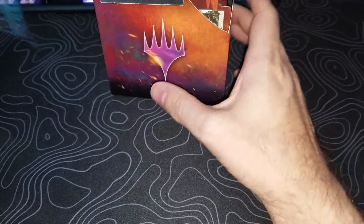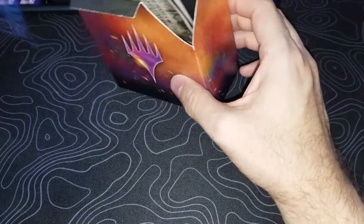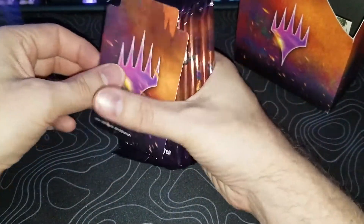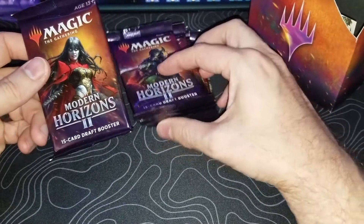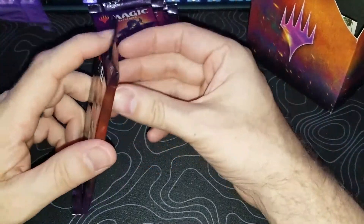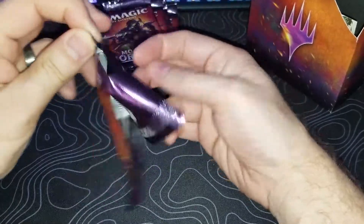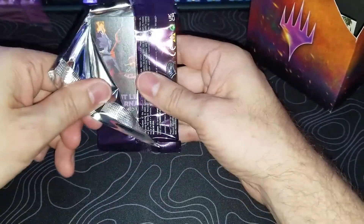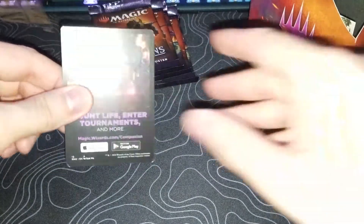We've got six booster packs, so that's good. I've opened up a fair amount of Modern Horizons 2 packs and got no Ragavan, no Urza Saga. I've got a fair amount of fetches — it's not like I've got no fetches, it's fine — but I would love a Ragavan for the Cube, one time.